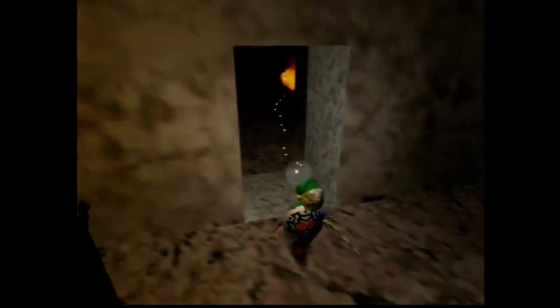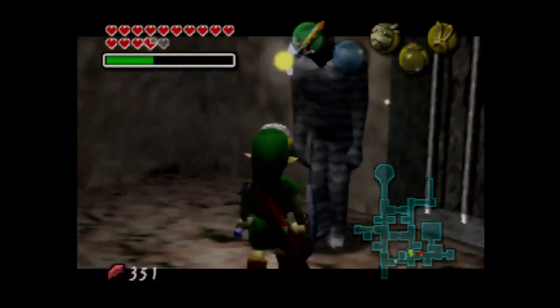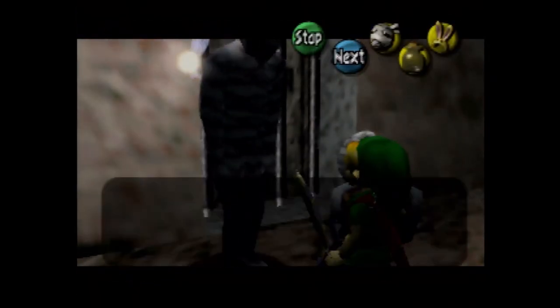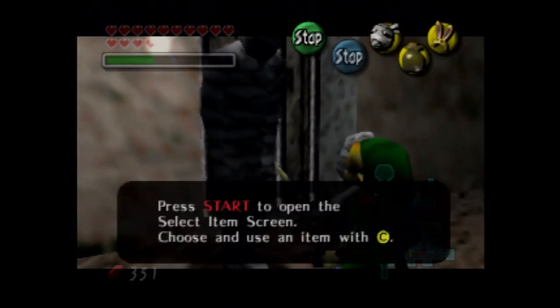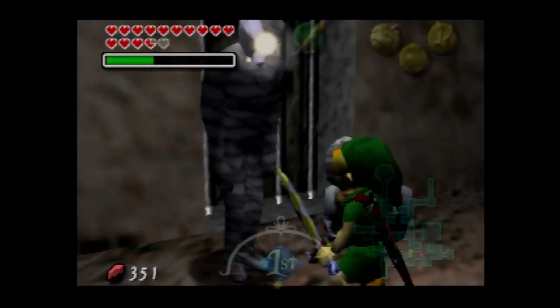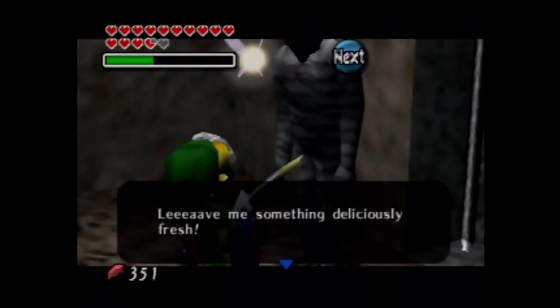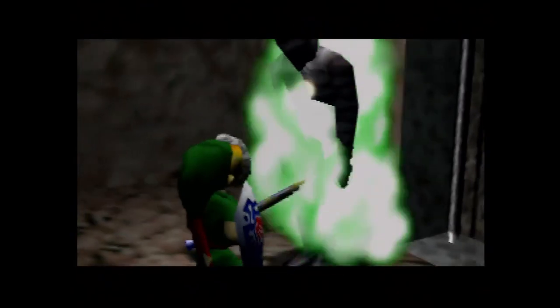Let's see what he wants. He wants something deliciously fresh - that's the fish, which we don't have. So I will go back and get one. Now back to the fish Gibdo - not the fish mummy, the fish Gibdo.